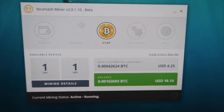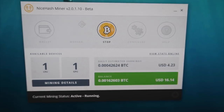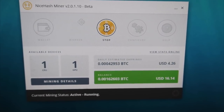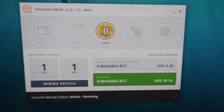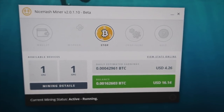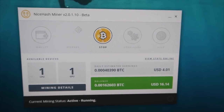This is after the update — you guys can see I'm earning 0.000426 bitcoins per day on the GTX 1080. Compared with what I was getting yesterday, that is a lot more before the update. Now let's go check out my 6-GPU mining rig.